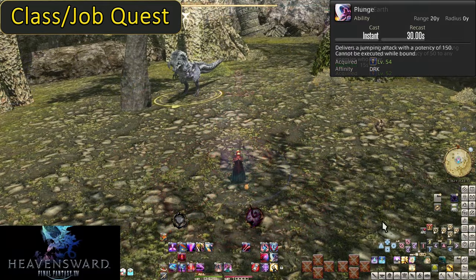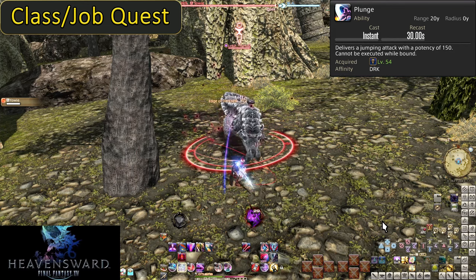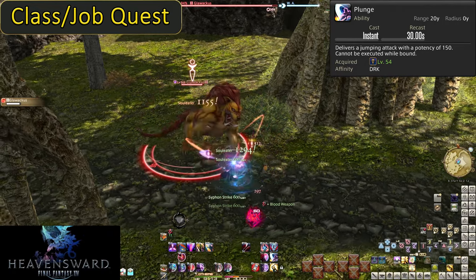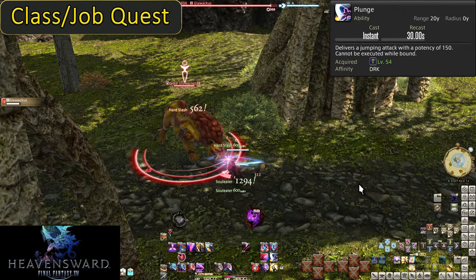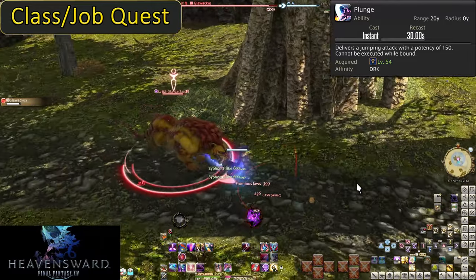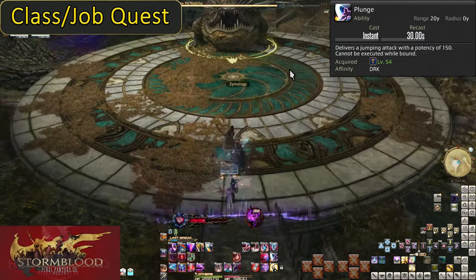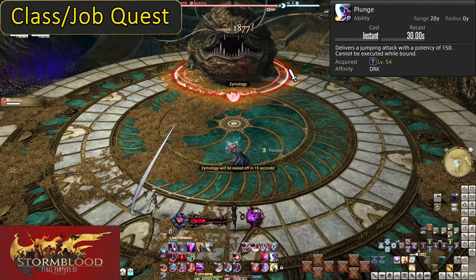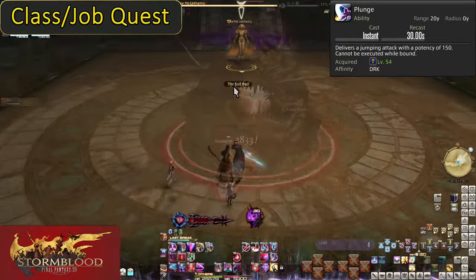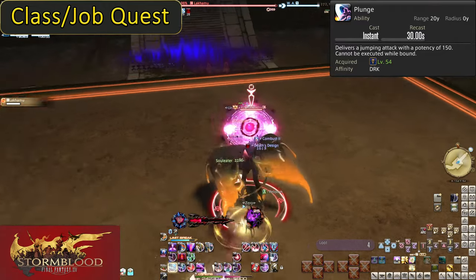Level 54, Plunge. Plunge does a 150 potency hit to a single target. The main use is that it is a gap closer — you can jump straight to the enemy from up to 20 yalms away. This reduces your need for Unmend to hilariously low levels beyond as a pulling tool. But please do not pull with this — randomly jumping at the boss with no lead-up will surprise your team and will often make it harder to move the boss into the middle of the arena. At least use Provoke or something.